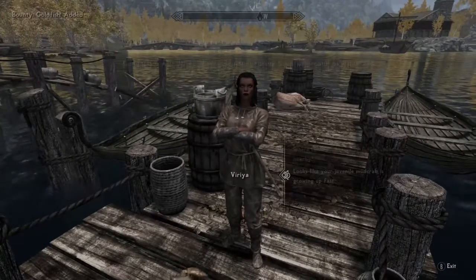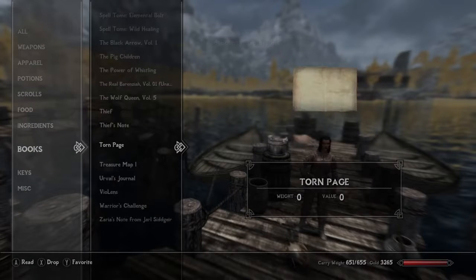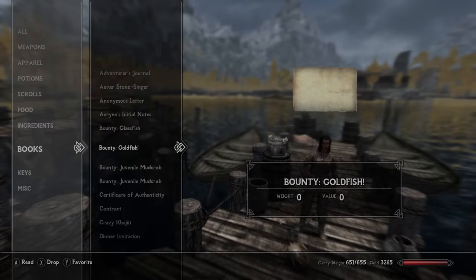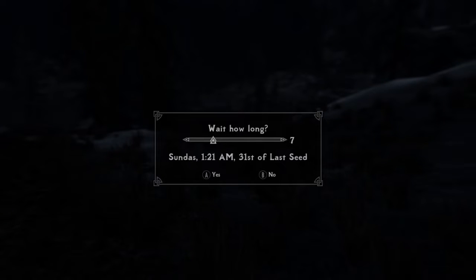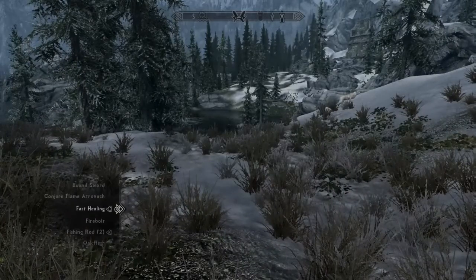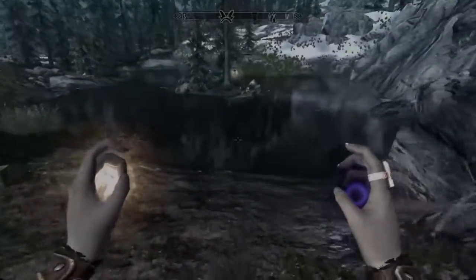A gold fish — it's all in this note. A bounty: gold fish. It says, I want a gold fish; I can take good care of it. Mom said that if I wanted one, I could go catch it myself, but I'm just a kid. Anyone who brings me a gold fish will be my best friend — Mila Valentia. We are now pretty close to it. Mara's eye pond should be here. I just have to be careful because I don't know if there are going to be a ton of spriggans, but from what I can see it's just a couple of mud crabs.